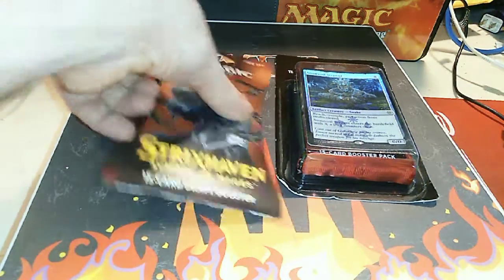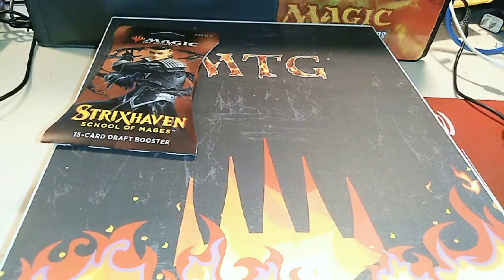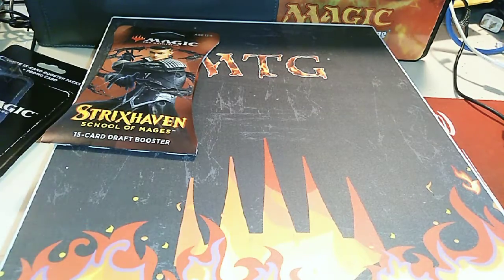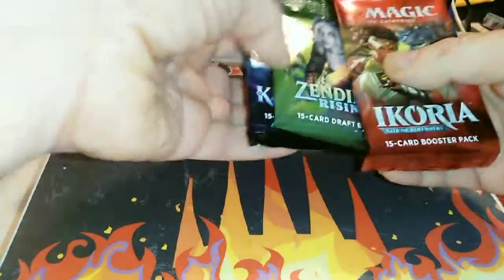Hey, welcome back. I have one Strixhaven and one Speed Pack, which I think is Ikoria, Zendikar Rising, and Kaldheim. Plus that foil Tomo.